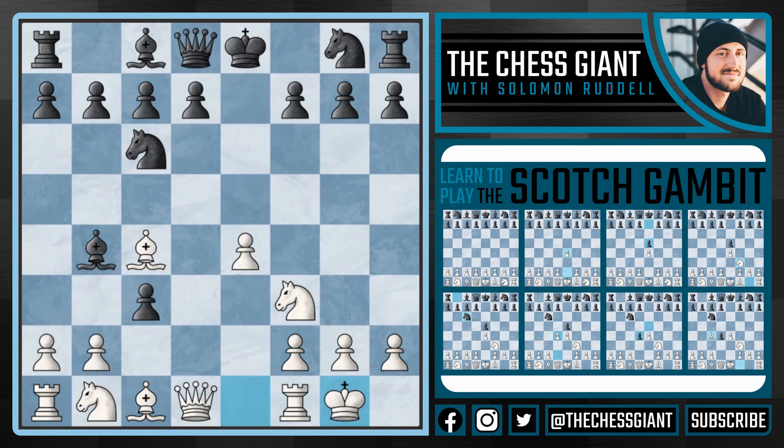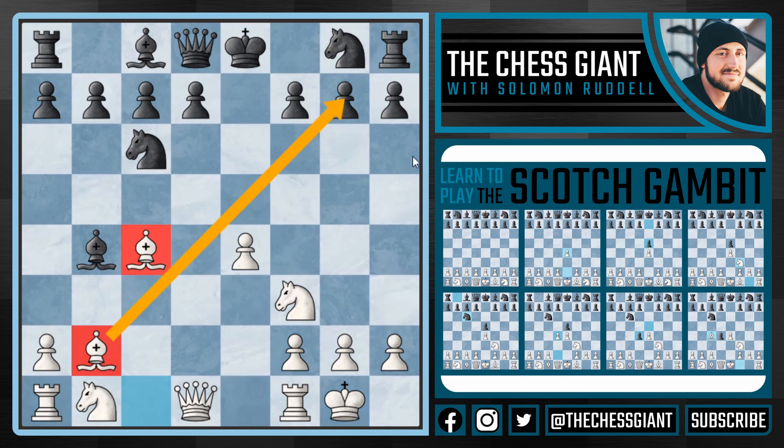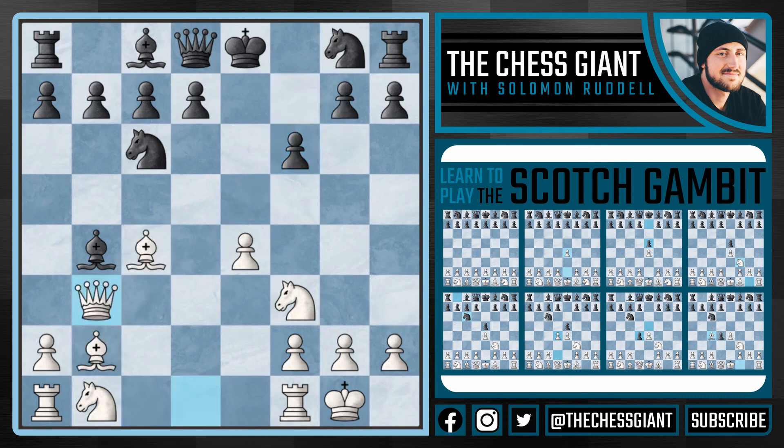I would like to mention that after castles, cxb2 is not a good option for black, because we have bishop takes b2. I think that the bishop on c4 and bishop on b2 are just too much for black to handle. White is threatening to take on g7. After f6, white can play queen b3, and after knight h6, white can play the very aggressive and very strong e5, breaking open the center of the board. I think black is in a lot of trouble.